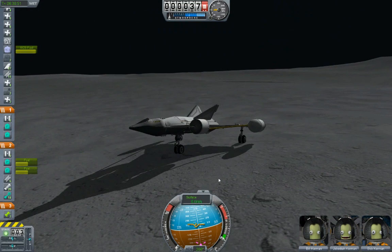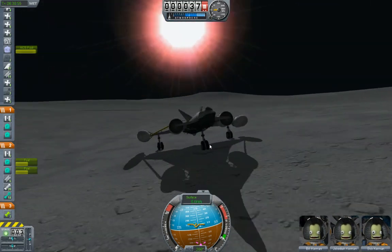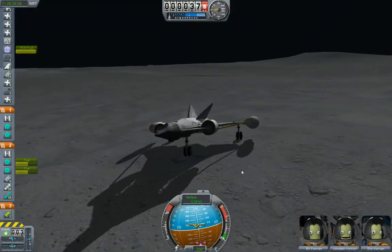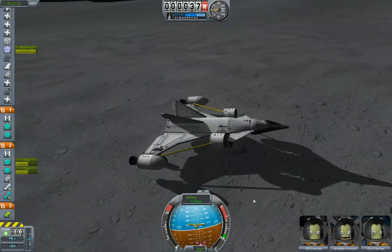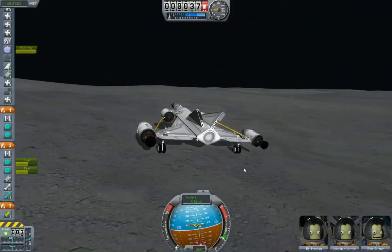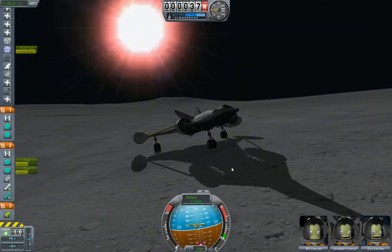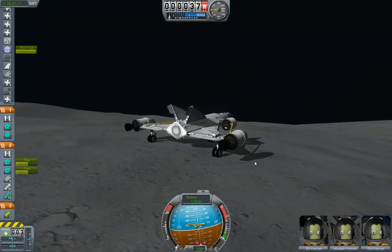At this moment, my three Kerbinauts are wishing that somebody had the foresight to install an external hatch, like an airlock and a ladder and stuff like that. As it is, there is going to be no EVA. I think they've got a little telescoping scooper arm that's going to go out there and scrape up some dirt and some rocks. EVA is going to have to wait for a couple other updates.